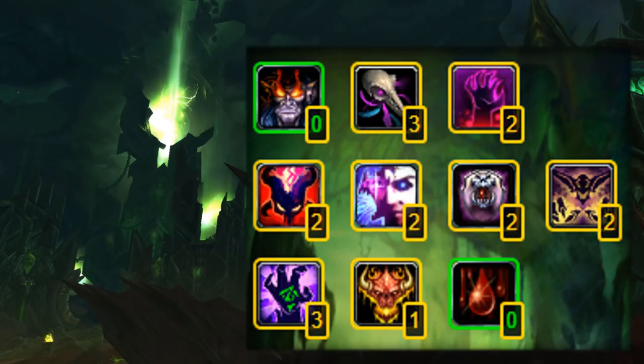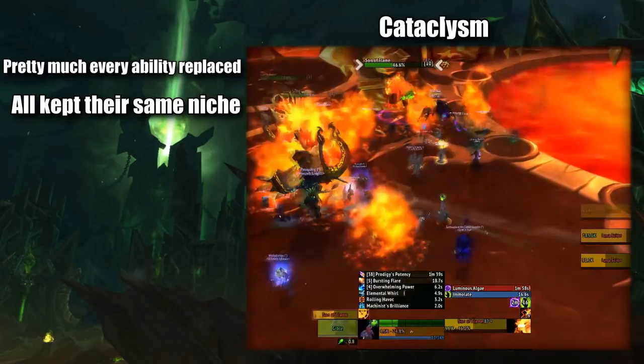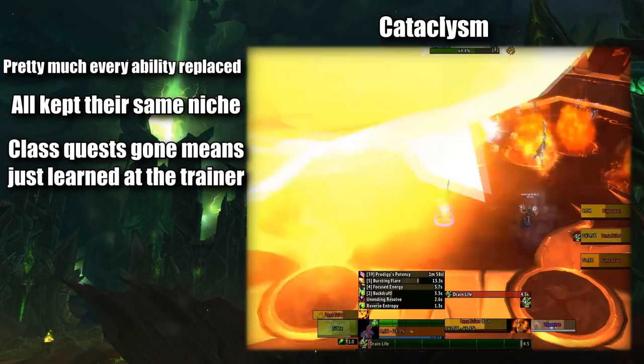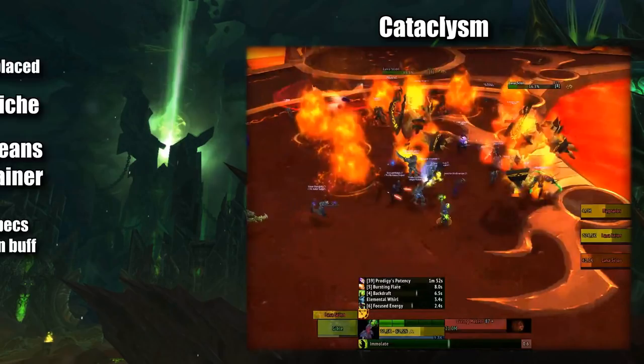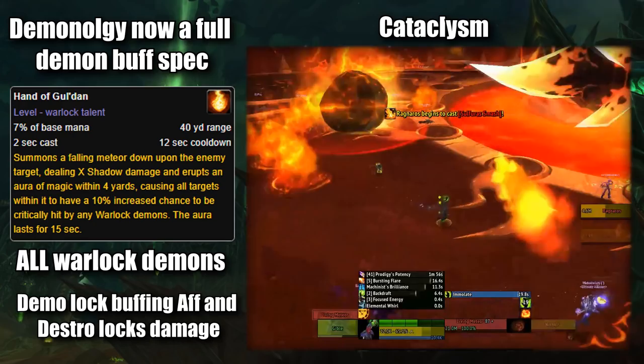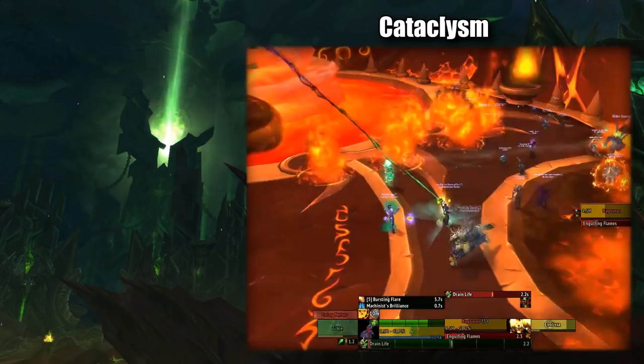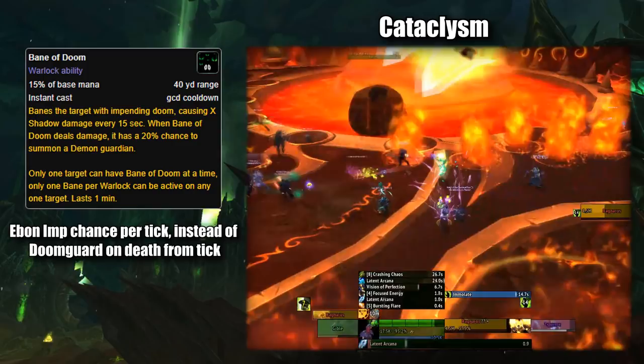Cataclysm is when demons began to see some shine. First, we had reworks of all spells for every single demon, although each stayed in its same niche. They saw class quests removed, meaning all the demons that once required class quests no longer did, and could now just be learned while leveling. Talent changes only pushed further the 'X demon is for Y spec' idea. Demonology was becoming a spec based around its demons. Hand of Gul'dan, a new spell in the tree, gave all Warlock demons extra crit chance to the target and enemies around it. We also saw the introduction of the Mastery System, and Demonology's mastery being a buff to their demons. Cataclysm also saw a change to Doom, now having a chance to summon an Ebon Imp on each tick, instead of a Doomguard.